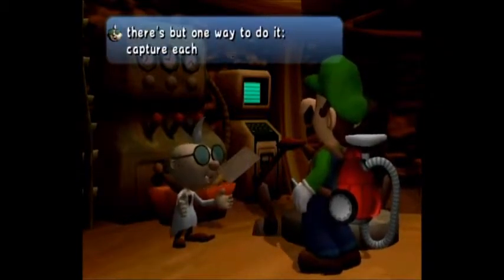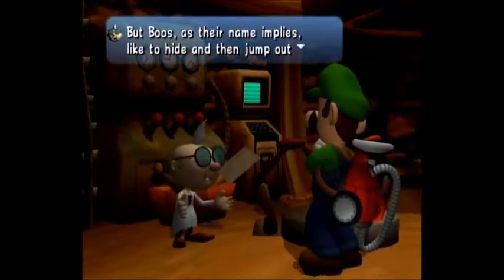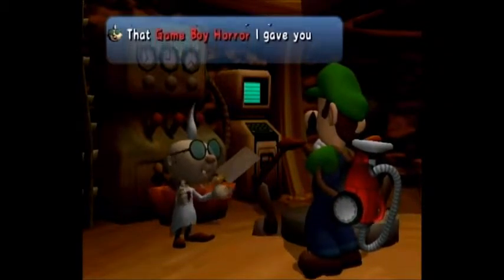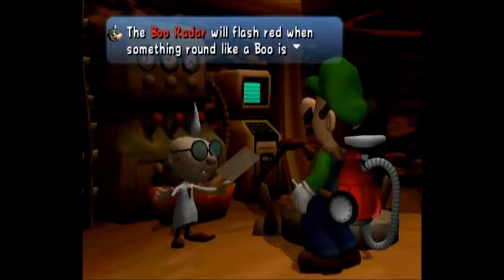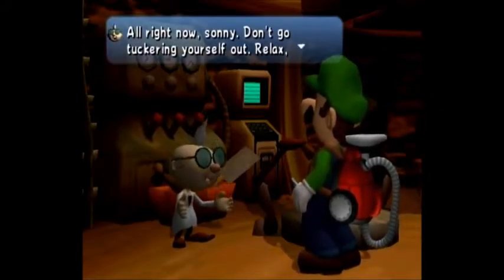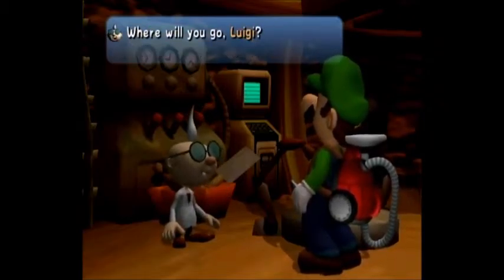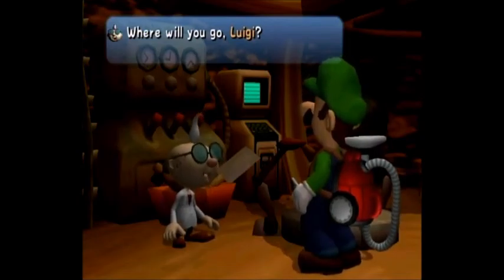What does E. Gadd have to say? We have to capture all the Boos here in order to save our brother. Honestly, I kind of forgot that the purpose of the game was to save Mario — I don't know why I forgot about that. I guess I was just having too much fun vacuuming up all these ghosts. He's going to give us an upgrade on our Game Boy Horror so we can detect Boos now. I will see you guys in the next episode where we will be hunting down these Boos and finding our brother Mario — so I will see you guys next time. Goodbye, everybody!